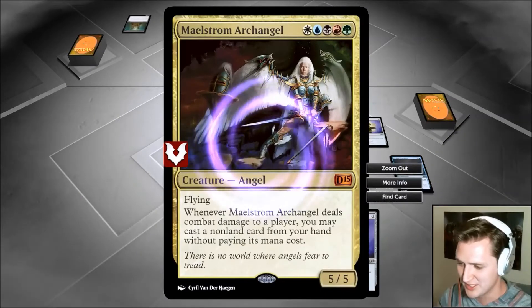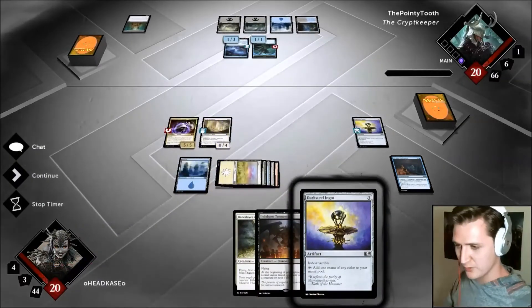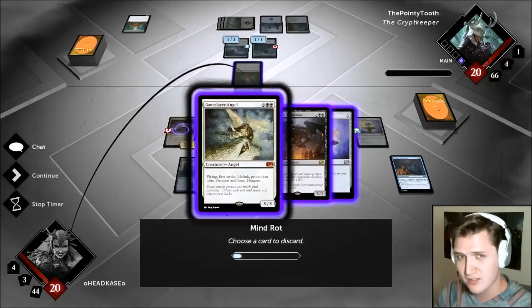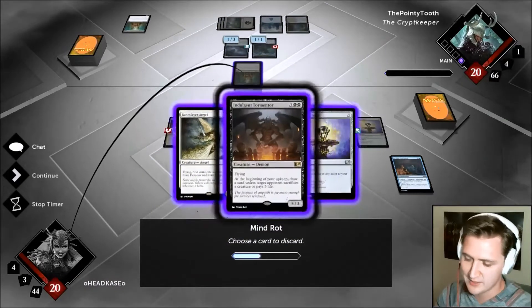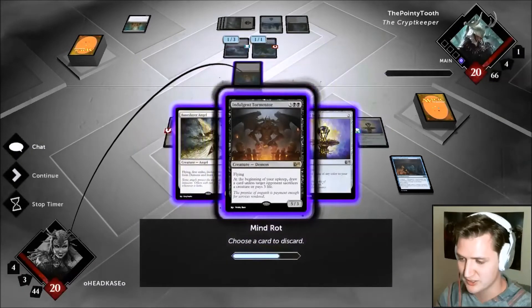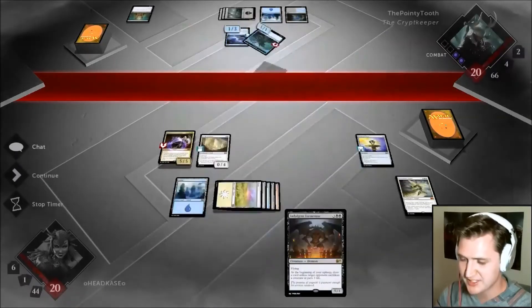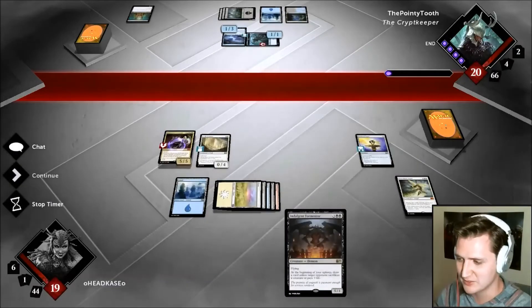It doesn't get countered — it might die seven ways to Sunday but we get mad value. Get your five-five flying son of a bitch in there, all armored up. Five color goodness right now. The opponent seems like they have removal — could be Flesh to Dust. There's Mine Rot, slightly annoying. Indulgent Tormentor may or may not be better than Bane Slayer Angel. Demons and dragons — how relevant is that against blue-black? He probably has creatures to sack.